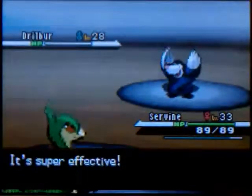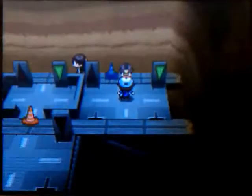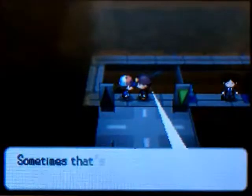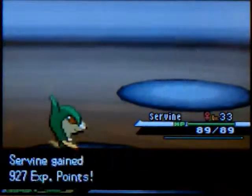With Excadrill, Grass-type moves aren't super effective because it's part Steel, so Excadrill kind of poses a problem for Snivy. Also, if you chose Oshawott, the Water starter, you should be able to rip through this gym as well — again, other than Palpitoad, because it's part Water, so you can't just blast through it.